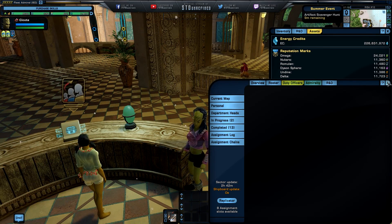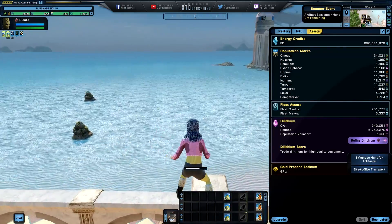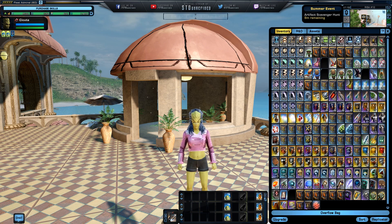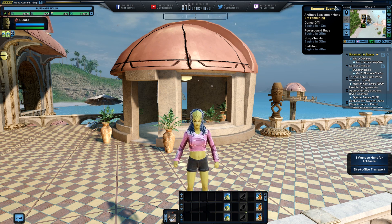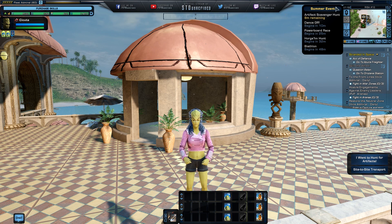So in summary, the easiest way to farm reputation marks or fleet marks during the Risa event is by doing a couple of missions and grabbing these eggs. If you don't have eggs, you can exchange 150 favors for one egg. I recommend the Horgan Hunt - you might get lucky like I did and get an extra egg. For tags, I recommend the powerboard race or the biathlon. I hope you got some useful information out of this - take care and have lots of fun at the Risa event!